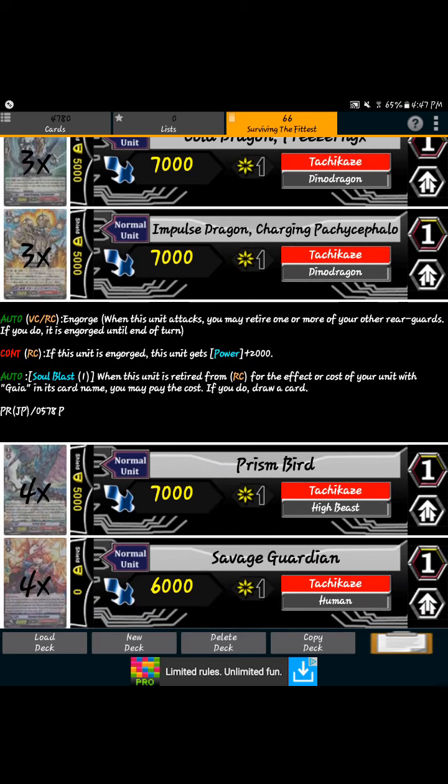Of course, you want to play 4 Stratford and 4 of the Unflipping Perfect Guard — definitely don't want to change that. That's one thing that's going to stay the same. Maybe you might want to drop Stratford to 3 since I play 8 grade 3s, but that's something I didn't want to change.